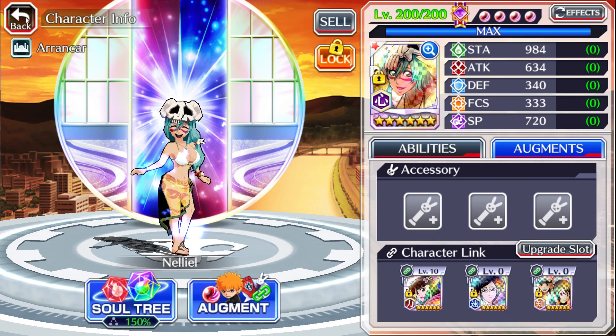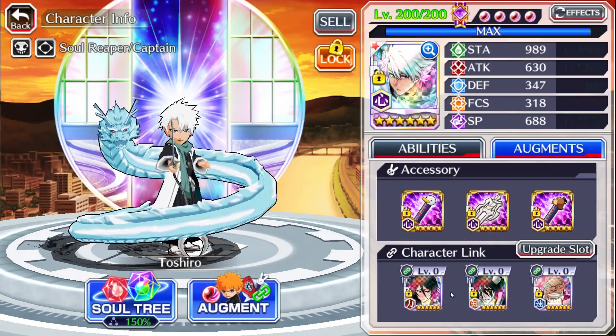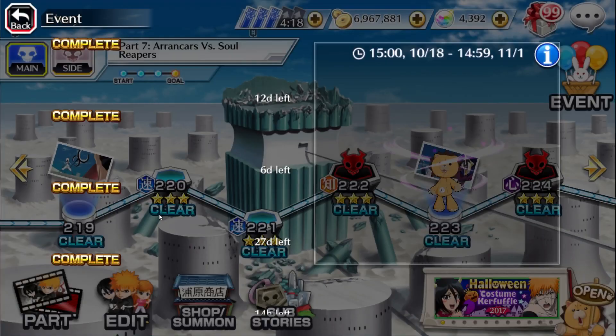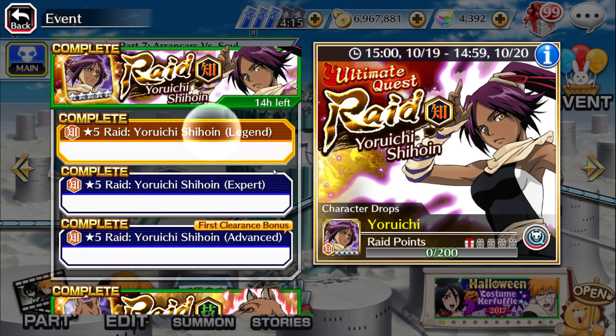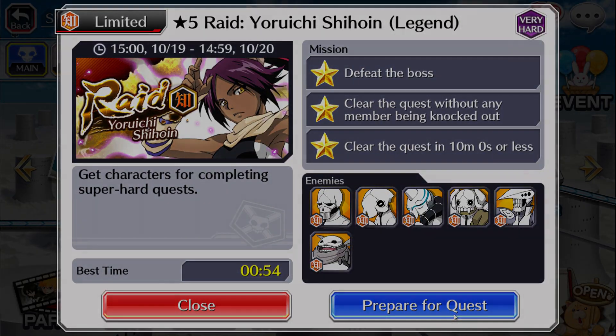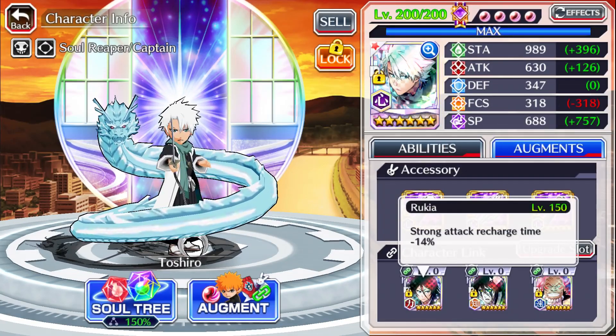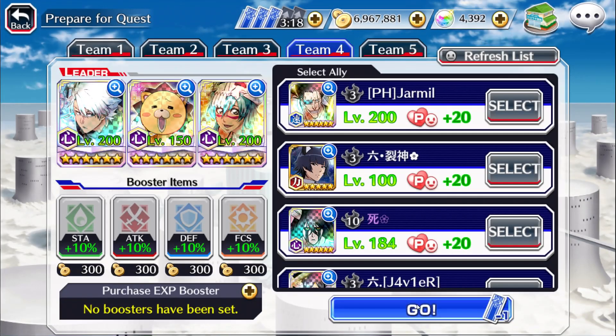We're going to start with Toshiro on the max SP build, then do the same run with that exact same build for Swimsuit. Toshiro had really nice stats. We're going to be fighting the Yoruichi raid without using the special to clear rooms. Quick recap: 30 SP, 30 SP, 30 SP, then 14 recharge, 12 recharge, 12 recharge, 20 SAD — very nice stats. No boost, no friends, let's go.